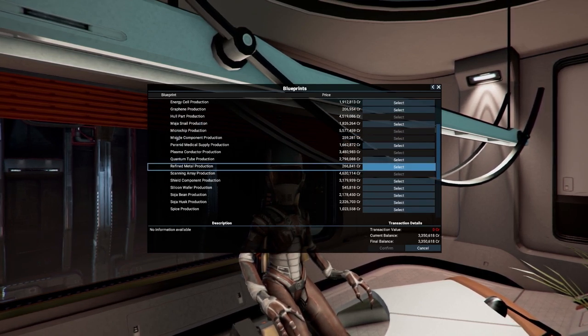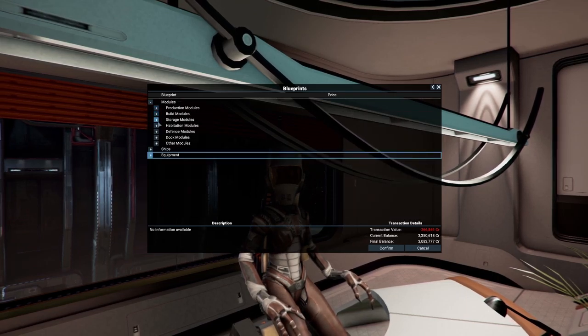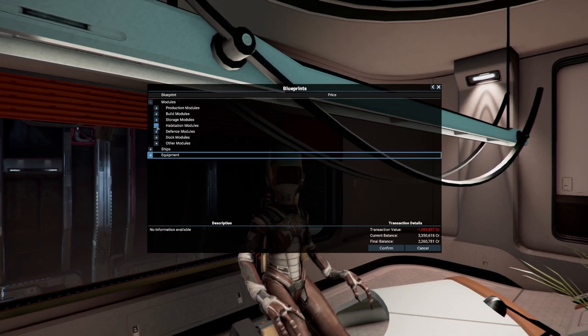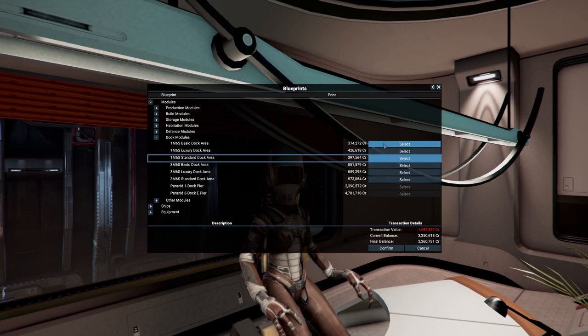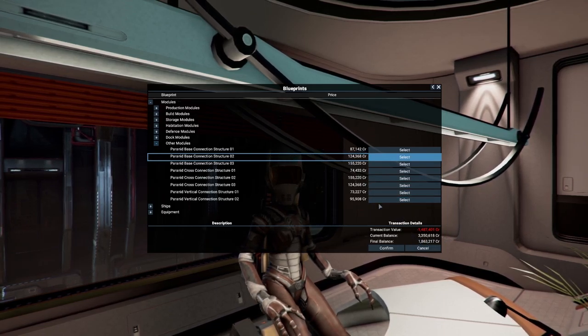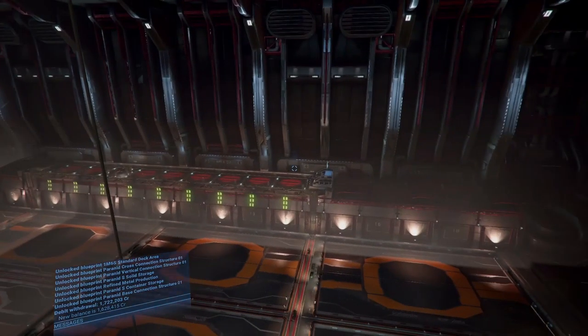Looking for the refined metals blueprint - yes, it's quite cheap. For storage I'm going to keep things relatively small for now. We'll need a solid container, no habitation, no defensive docking - let's go with basic for now. We have 1.8 million left in the bank. We'll take a few base structure pieces and confirm these selections.